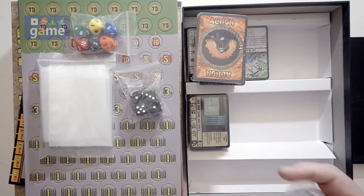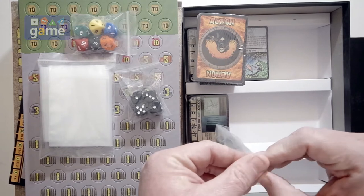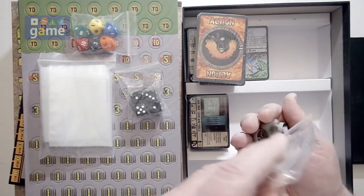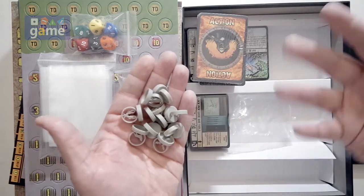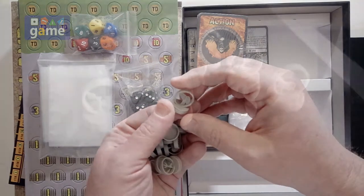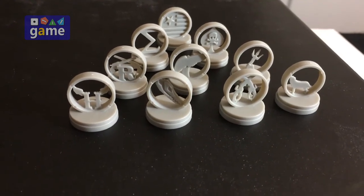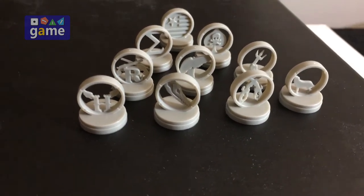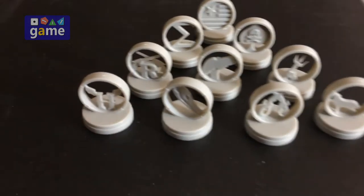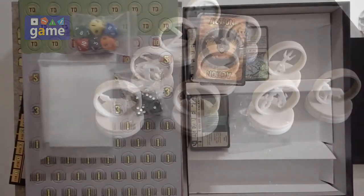So now we've got the action markers. They are not 3D printed — they are little minis though. You can paint them up very nicely. They're kind of a thin plastic, which given the weight of the box I thought they were going to be a little more dense, but they feel sturdy. Definitely going to want to paint these, probably. But they are distinct enough that you won't need to if you don't want to. Even just a nice wash and base color. There are ten — obviously one for each of the factions.